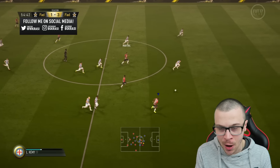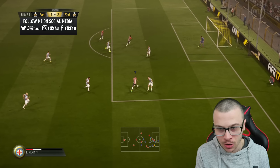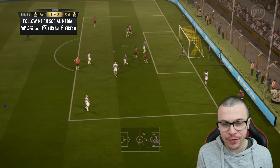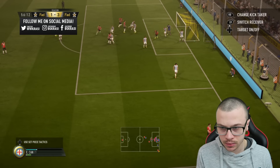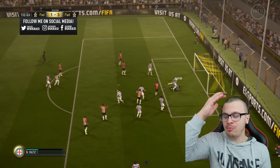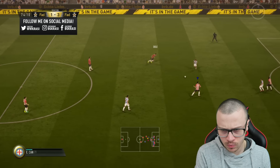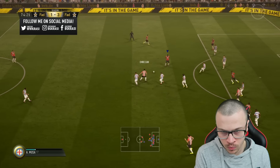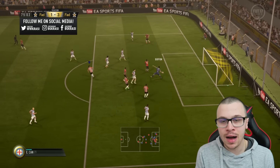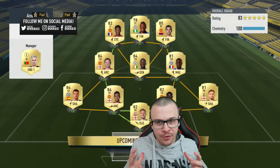The most overpowered goalkeeper — Butland with a save. Perfect counterattack, let's score one more and put an end to the second game of today's episode. Remy with the finish — what a block from his defender. Maybe now — great driven pass, Martial with the finish. What an absolute ninja Buffon is! Musa — the 1-2, perfect. I should've loaded a bit more power. We took the first win in Division 1!